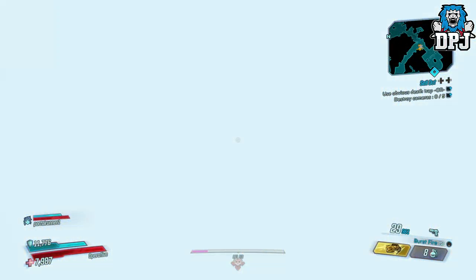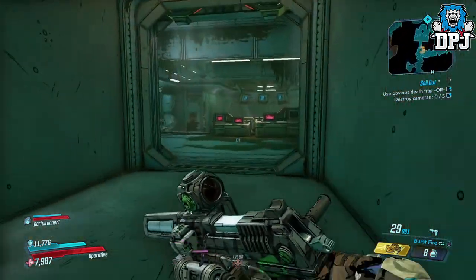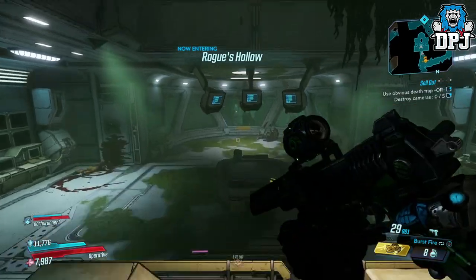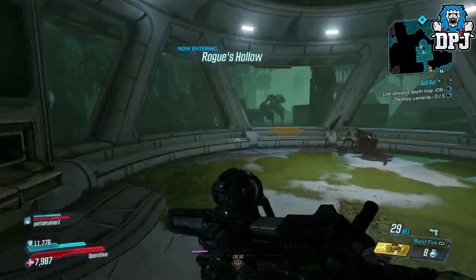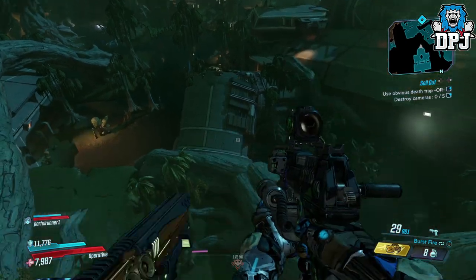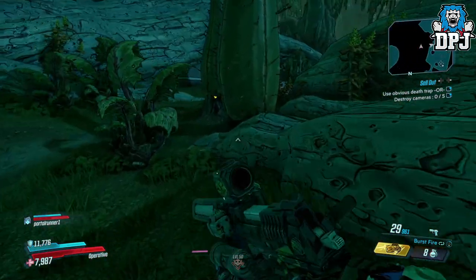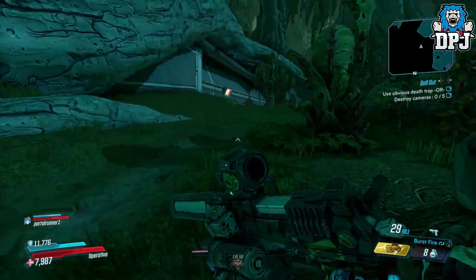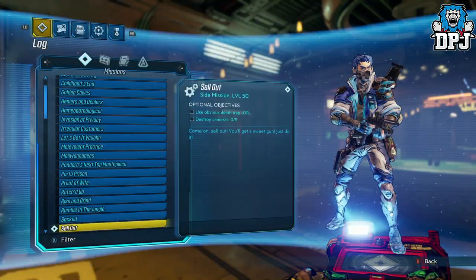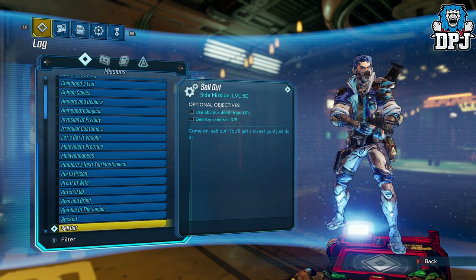Once here, Troy and Tyreen will contact you with a side quest called Sellout, asking you to kill yourselves in their specially built trap for more views on their Children of the Vault channel. Now if you have gone past this point in the story, you might have had this side quest already and not realised — you will find it via your missions tab in the log. Highlight it and just follow the waypoint it leads you to; it will be within the middle of Amber Mere.